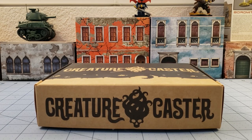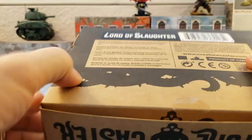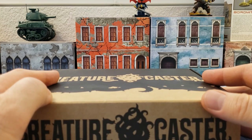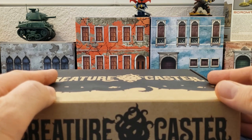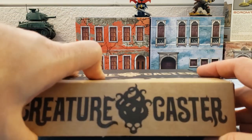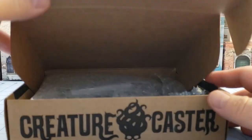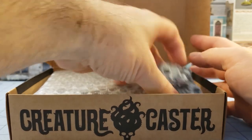Hey everybody, welcome to Obscurities and Miniatures. Today we have another Creature Caster release — the Lord of Slaughter. I didn't even know because there's a stack of these. I've got such a backlog at this point. Even though I put up these videos every day, it just keeps piling up. I'm sure some of you would love to help, but it's mine and it's all mine and I'm not gonna share. Anyway, let's take a look at what's inside this box.